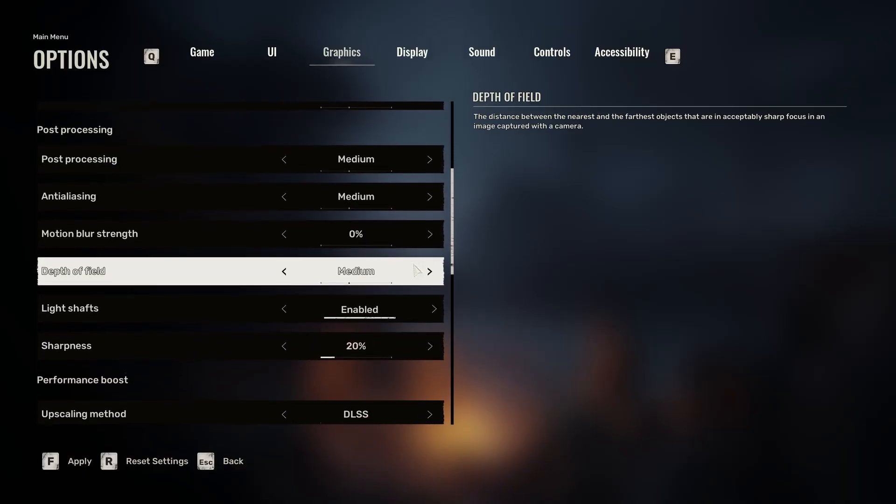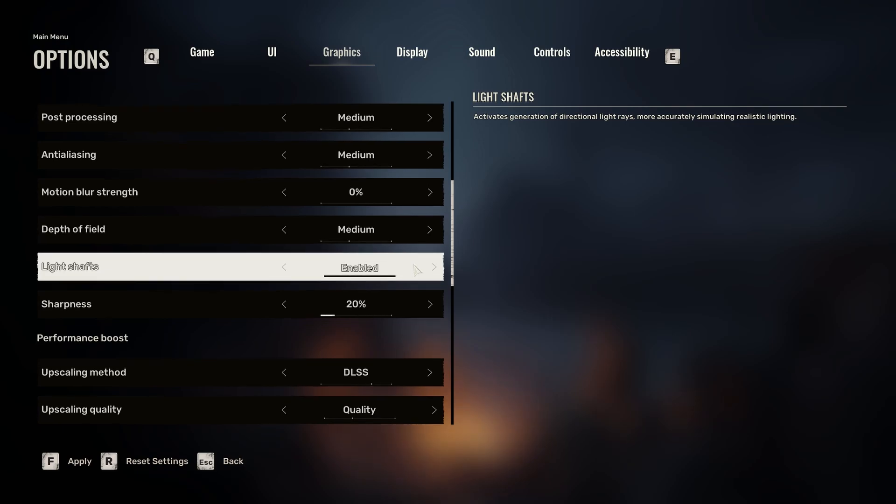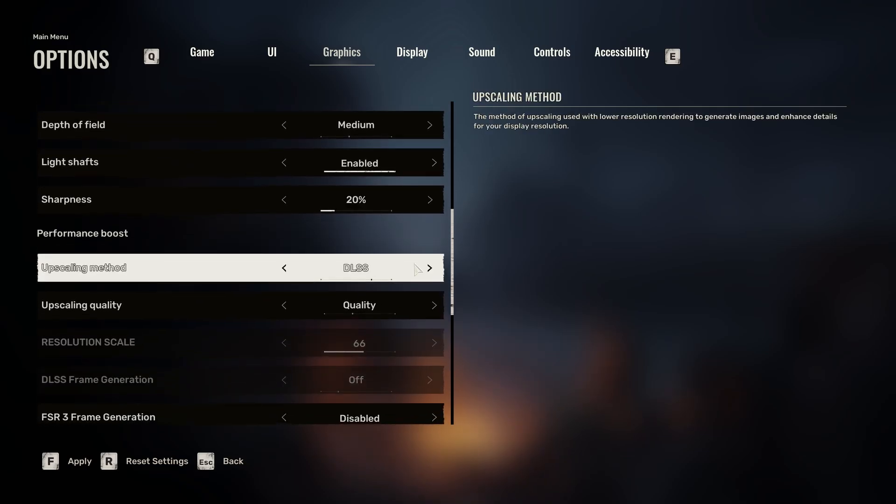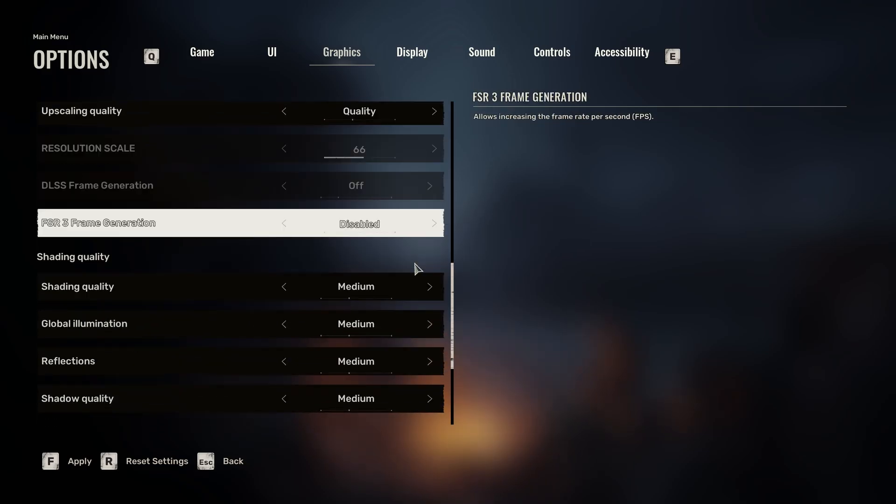Anti-aliasing is on medium for my rig. Motion blur at 0% — I don't like motion blur at all. Depth of field is medium, light shafts enabled, and sharpness at 20%, which seems to be working well. I'm using DLSS with the quality upscale setting. You can put it on balanced or performance, but I feel like performance looks really bad — I would only go down to balanced if needed. Quality seems to be working without reducing the scale too much.